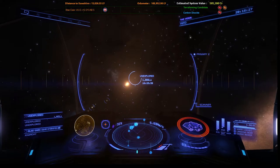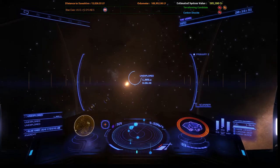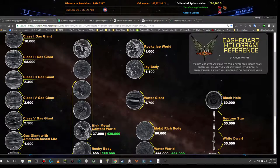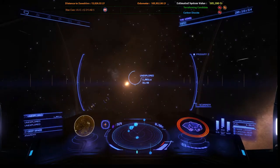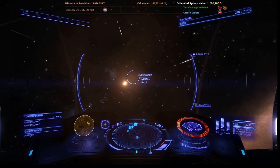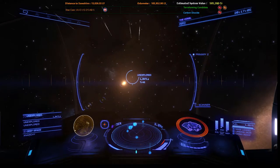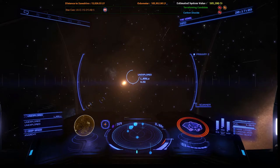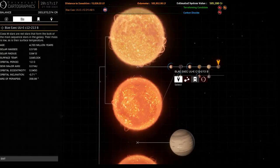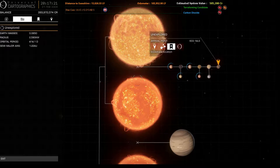Anyway, getting on with this — looking at that holographic image to the left, that is a high metal content or a rocky body because it's inside both of those yellow brackets. System map — that one up there is outside of the habitable range at 603 light seconds. We're looking at class K, 480 light seconds maximum, so yeah, it's outside of the habitable zone and not likely to be terraformable.